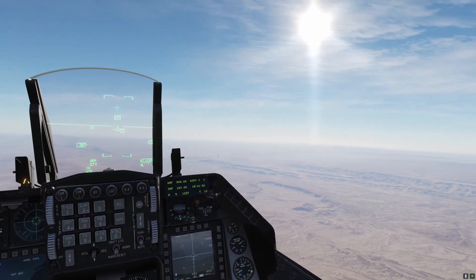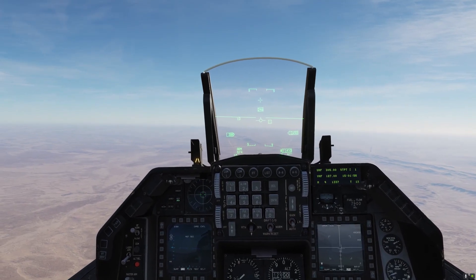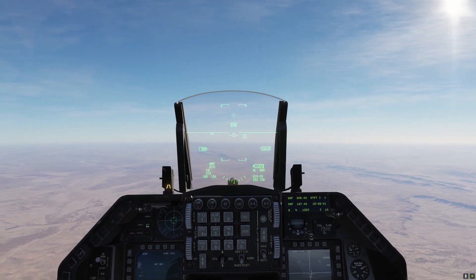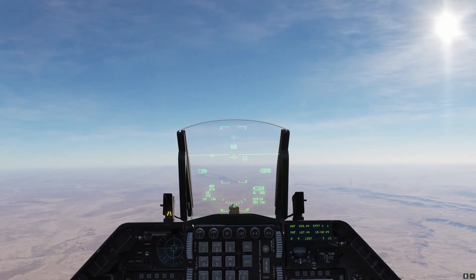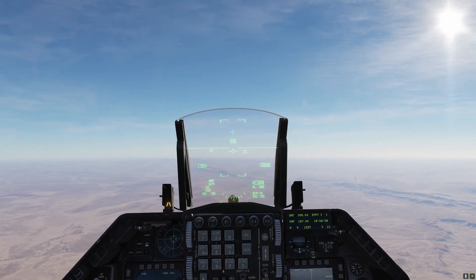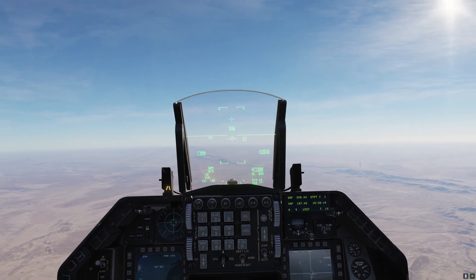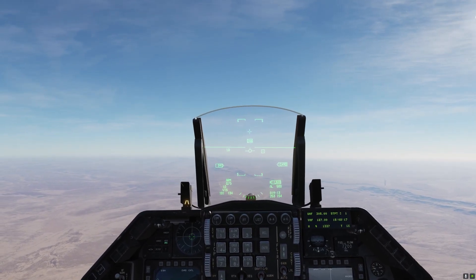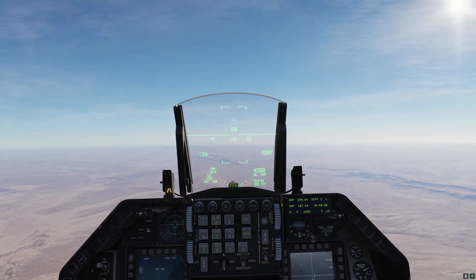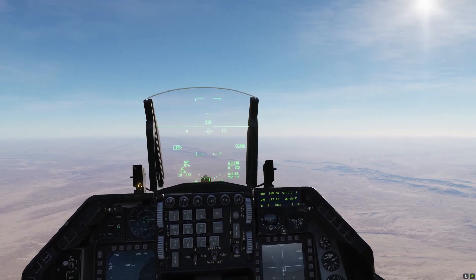We're just outside of Palmyra airfield in Syria and we've got a number of armoured targets in and around the airfield. In visual mode, the target of the maverick is slewed to the velocity vector on our HUD — that little circle with wings and a tail. We need to go nose onto our target, designate, and then we can slew around using the slew control to acquire our targets.